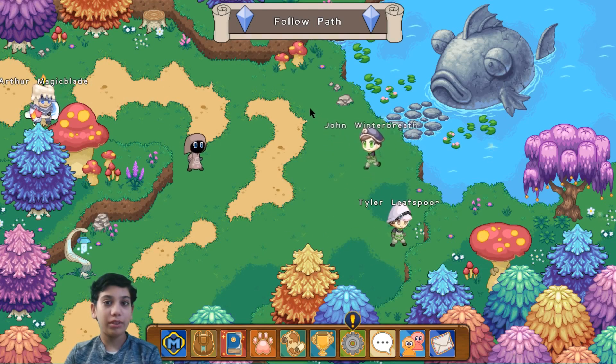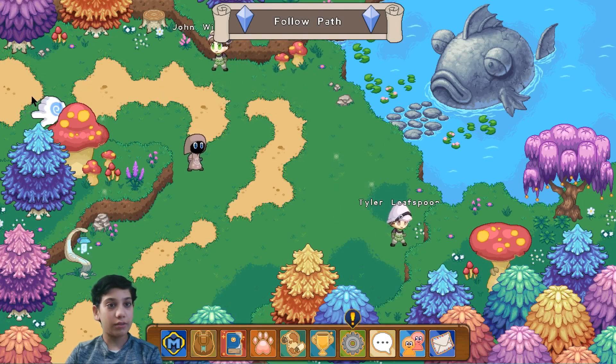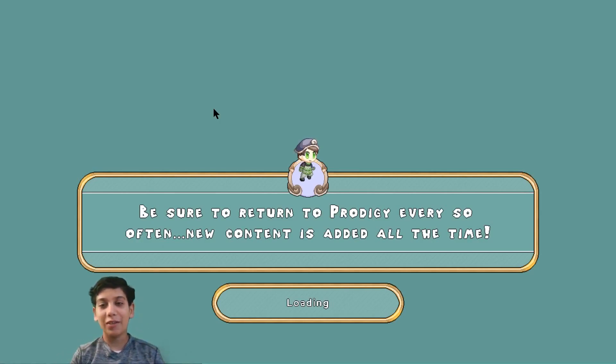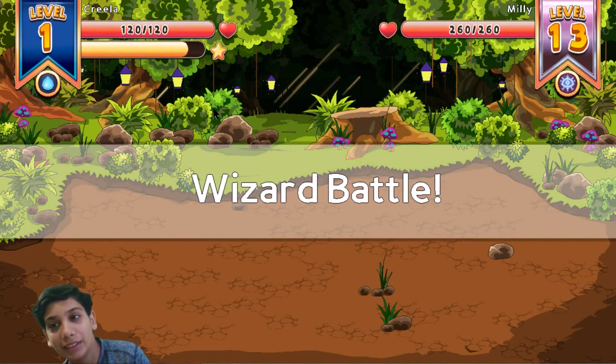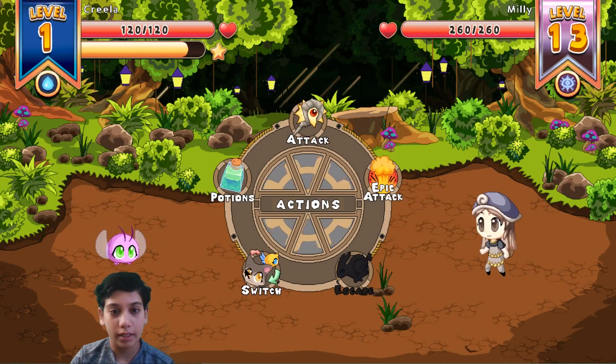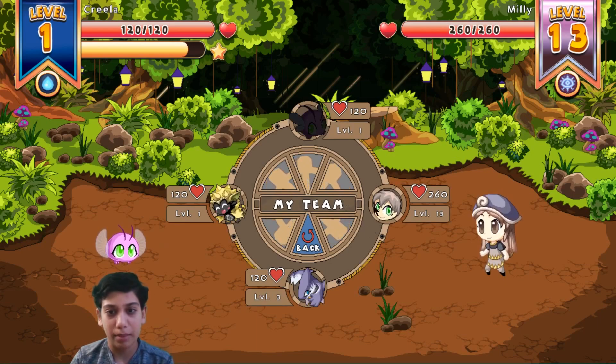I'm really not willing to fight this person. Let's just get through without getting her. There it goes - we're still having to fight them. My pets versus them - we will win. I need to switch my team members again.